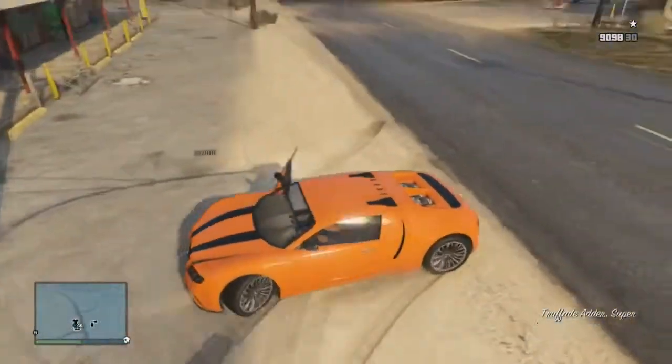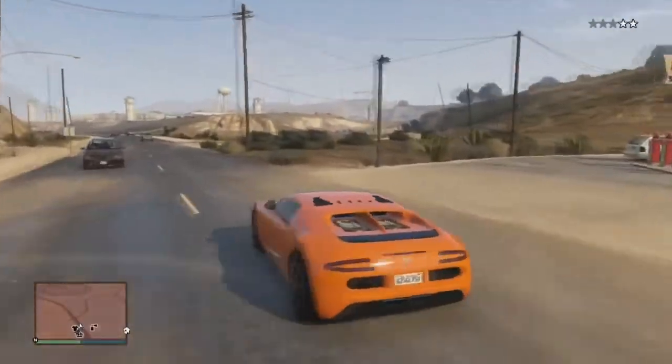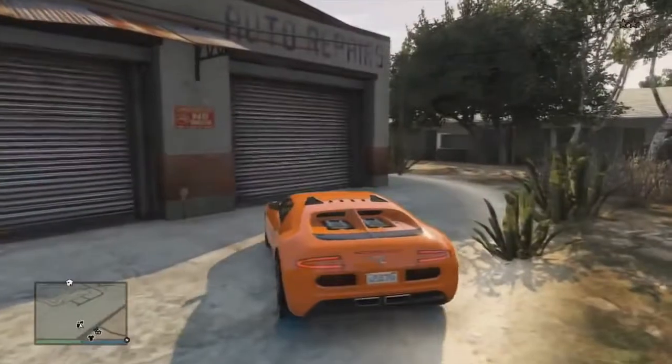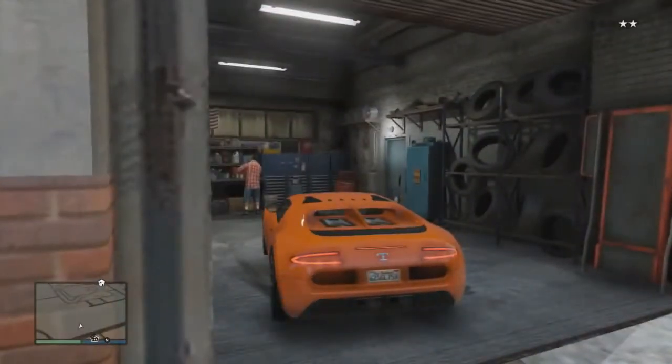Next you're going to want to drive down the street very slowly a little bit, like not even a few feet, just very, very slowly. And then you pull into the mod shop slash Los Santos Customs, whatever, and then you will get the cops off you and you will get 200 RP.